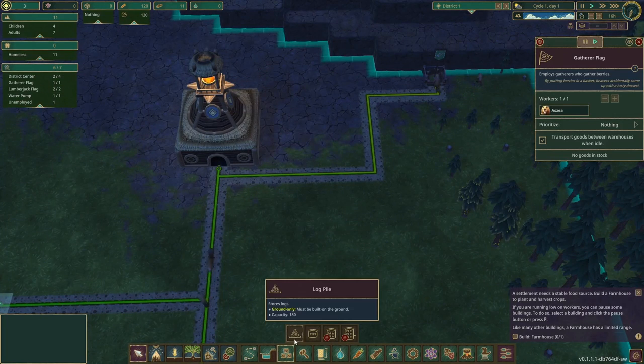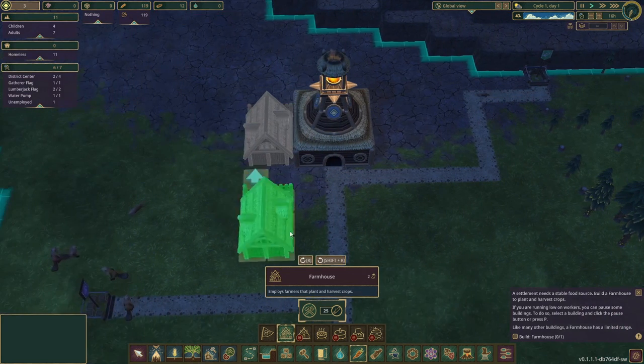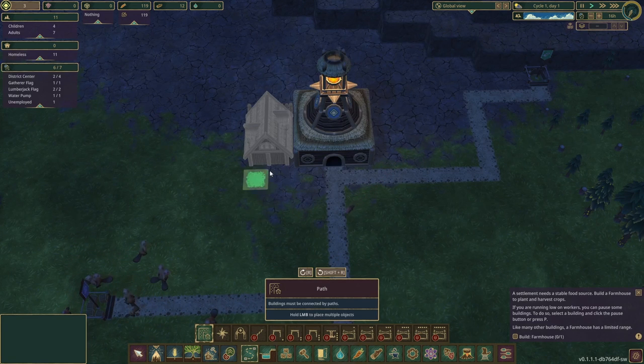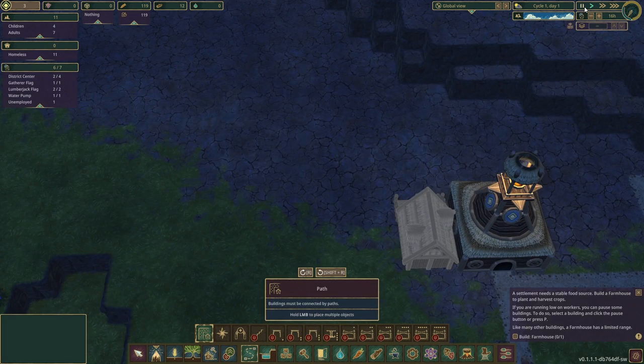Now we will want to build a farmhouse. Go ahead and keep it pretty easy and build it to the left of the center. As always, we're going to need to build a path — hold on, pause.